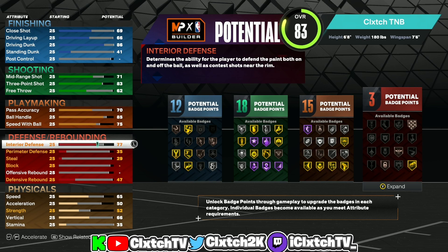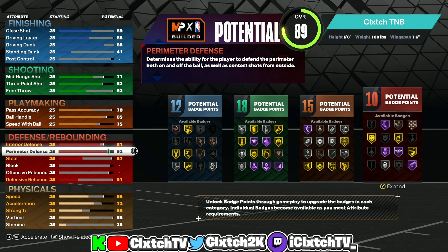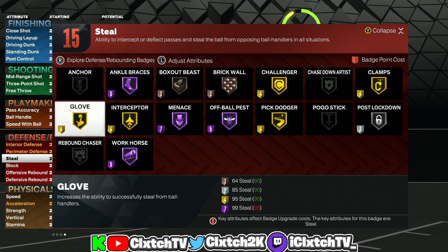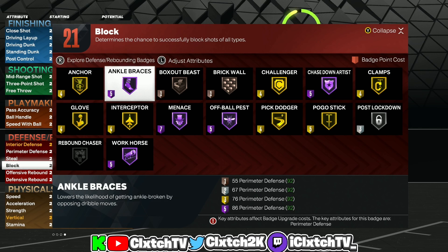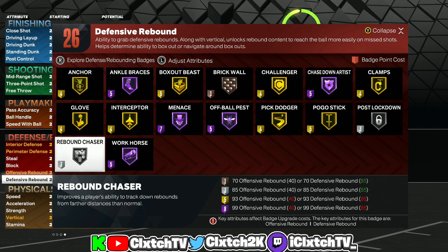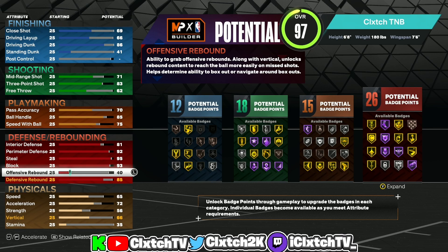Moving on to defense — you're a lockdown, so this is the best category of the build. Interior put to an 81 for the extra badge point. Perimeter we put to 92, which gives you gold Clamps, gold Challenger, Menace, and Hall of Fame — pretty much all you need. Steal we max out to 95, giving us gold Glove and gold Interceptor so you can get steals no problem. Block is 93, giving gold Anchor — you'll stop rim runs no problem and have Hall of Fame Chase Down Artist. Defensive board is put to 85 for an extra badge point, giving silver Rebound Chaser and gold Box Out Beast. Offensive rebounds aren't a concern so that's left at 40.